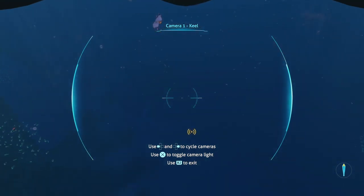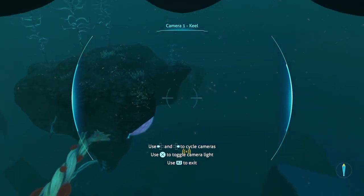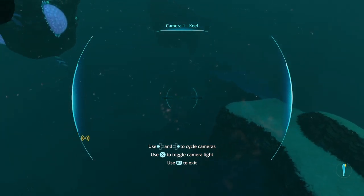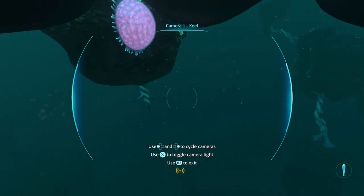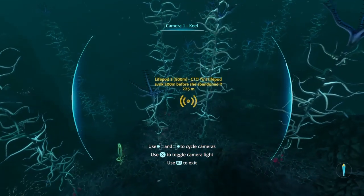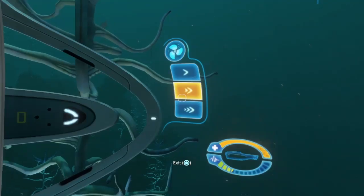We should quickly head down now and get to a certain area. We're making our way there - if we quickly go down and boost we can make it. We can see ahead of us - we can't see the Ghost Leviathan which is good. However, I'm still going to power down the engine.